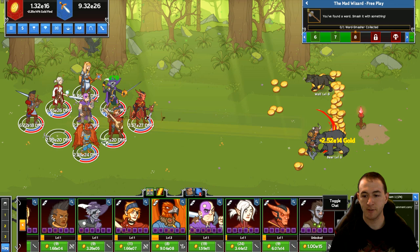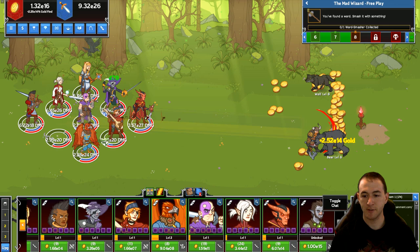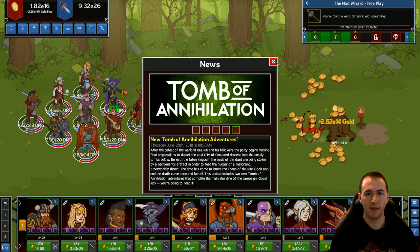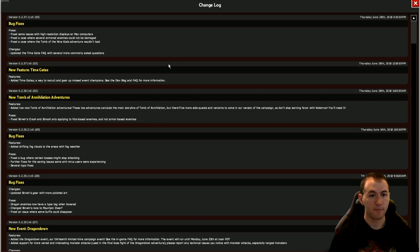Moving over, we have our toggle chat — people can talk in here, but I never have this open. Here's the news, a little chronological update keeping you up to date on what's happening in the game if you're not already connected to the official Discord. Here's the changelog button — you click that and you see patch notes: what happened on this day, what did they add, what did they change, what did they fix.